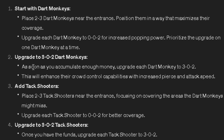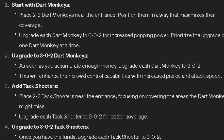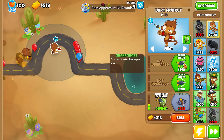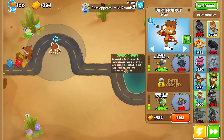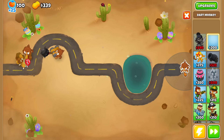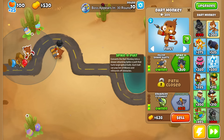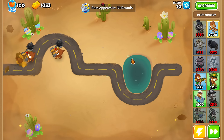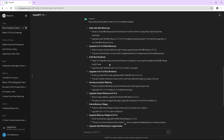Step two: upgrade to three-zero-two dart monkeys — sharp shots, razor sharp shots. And we're getting Spike-a-pult for some reason. I don't know why — this is like the worst possible map for that. If it told me to get them down in the corner where there's a straight path, that would make sense. We have 30 more rounds and it probably doesn't even tell me to farm at all.